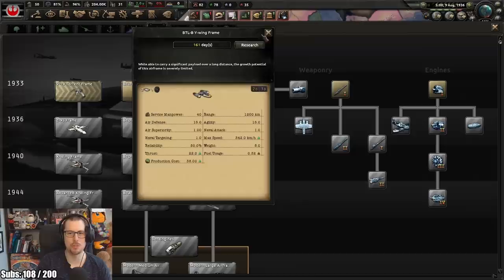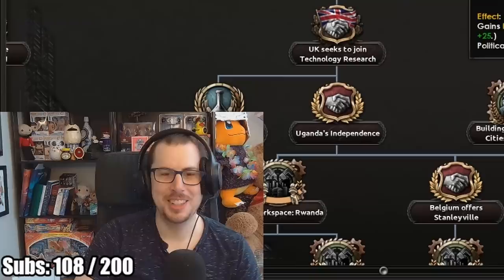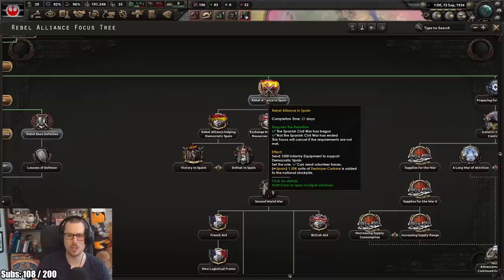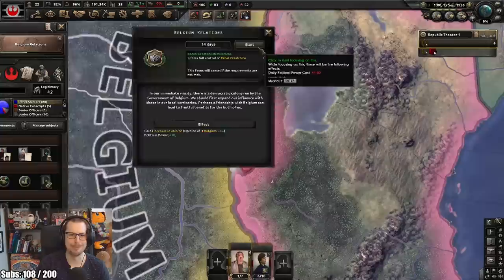Oh, where are my X-wings? There they are. I was hoping they would have the actual models - that would have been funny. Why the heck would I want to increase relations with Belgium of all places? I could build turbo laser emplacements. I really don't want to have relations with Belgium, but I think I'm going to have to.